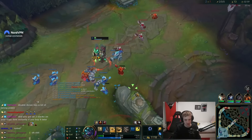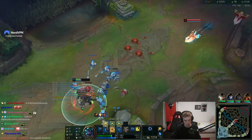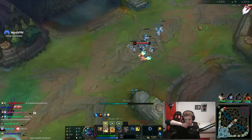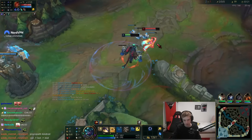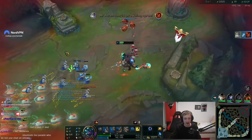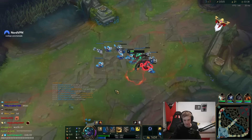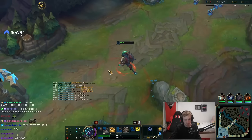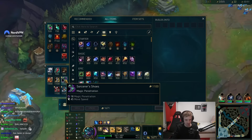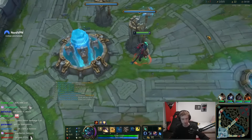Now we gotta focus on pushing. We need to base here and I got boots already — tiered the boots really early into the game, so I can probably look for roams. Holy, people don't expect Galio's damage early with the Aftershock proc. Sword boots and Dark Seal for snowballing. This is how rank 1 EOS right now climbs — this playstyle.